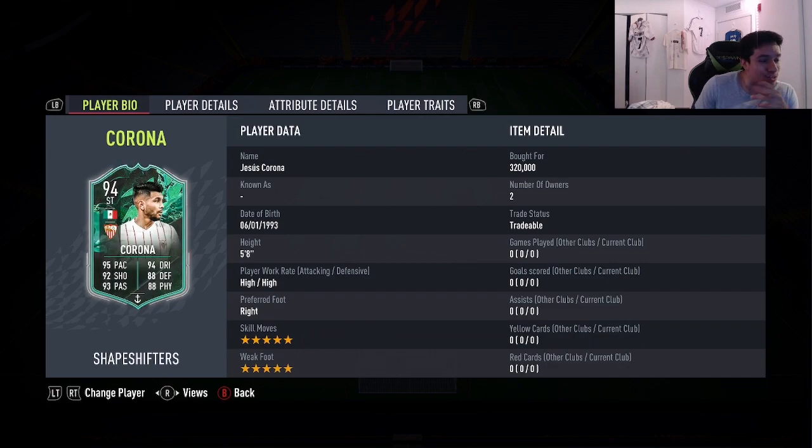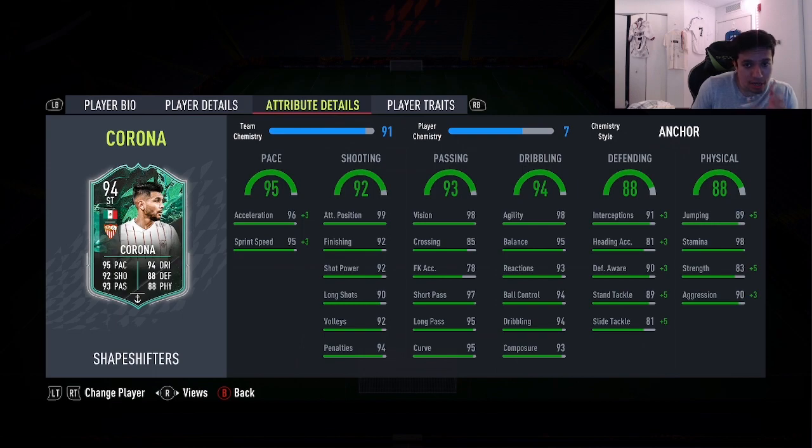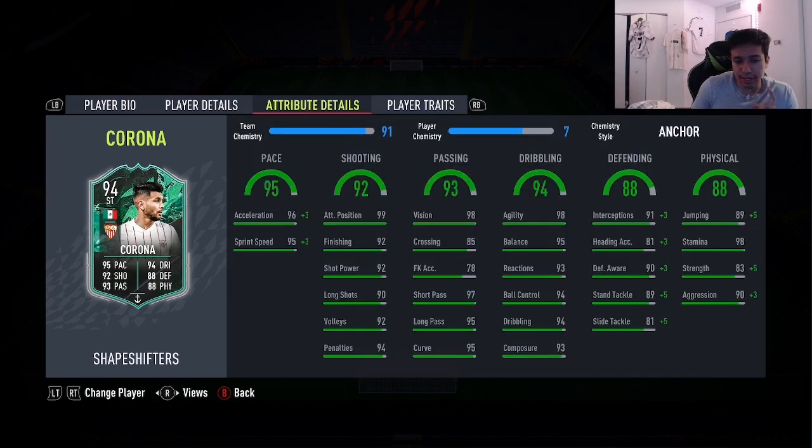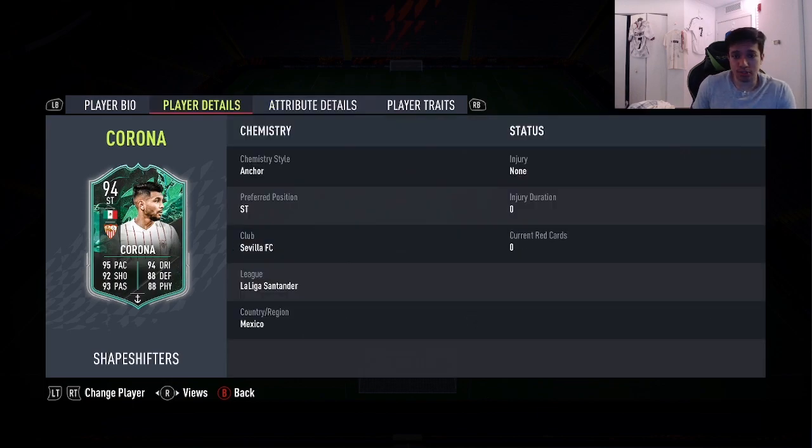So: 95 pace, 92 shooting, 93 passing, 94 dribbling, 88 defending, 88 physicality — no shooting traits in game. Chemistry style: we went ahead and gave this card the Anchor chemistry style. You max out the pace, you add defending to the mid-to-high 90s, and you add a little bit of physicality, so aggression goes up to 93, strength goes up to 88. You don't need to touch the dribbling — the dribbling is already really, really good for a midfielder.